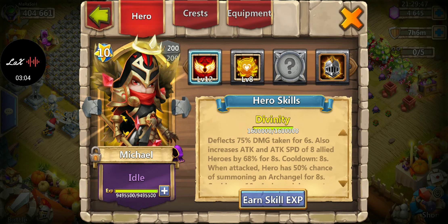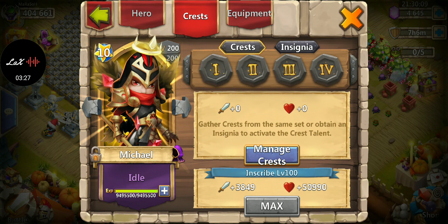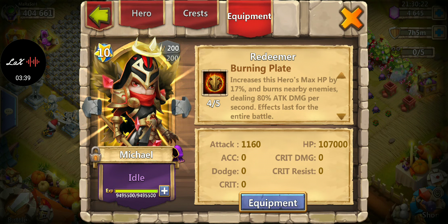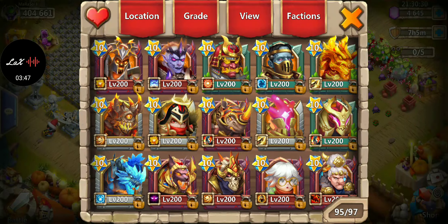Moving into Michael, I like him to be defensive — I don't care about damage at all. I'm waiting for a Vital Bloom on him, but I think his best talents are Vital Bloom and Sacred Light. I like Revitalize to start him off so he procs right away. For equipment I went with Burning Plate for the extra HP. For traits I went all HP, though dodge is also solid since it can cause enemy procs to miss.